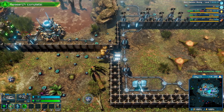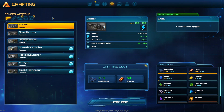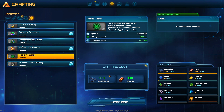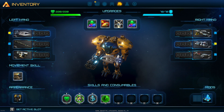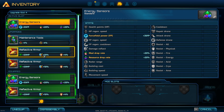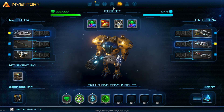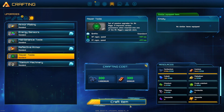New blueprints are available for crafting - let's have a look at what we've got. We've done the refer tools, maintenance tools, titanium machinery. Let's go ahead and get those bits and bats done just so that we've got them. Fur tools done. Crafting completed - okay, that's that done.